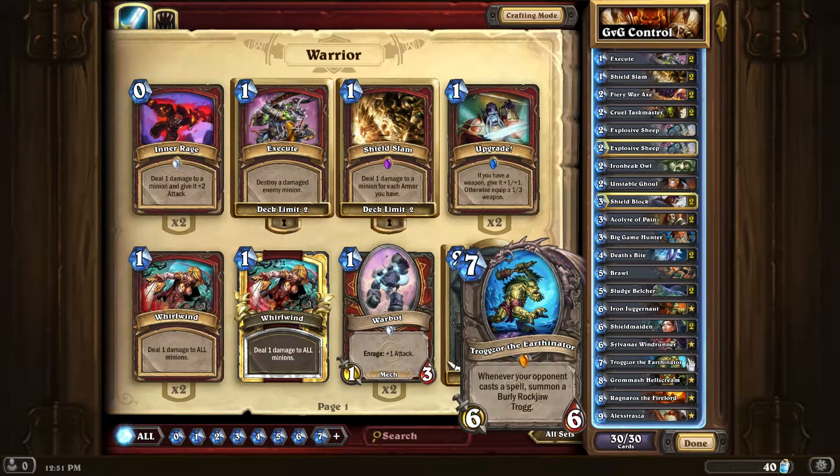Burly Rockjaw Trog is a new card — it's a 3-5 minion that gains +2 attack every single time a spell is cast. Every single time your opponent casts a spell, Trogzor summons a Burly Rockjaw Trog, so you could have a board full of these things. With the addition of mechs into the game, a lot of mechs have deathrattles that put spare parts — little 1-cost spells — into your hand. Trogzor basically prevents them from playing all these spare parts, because every time they play one, you get a 3-5 minion on the board. And if it eats a Fireball or a Shadow Word: Death, you still get a 3-5 either way.